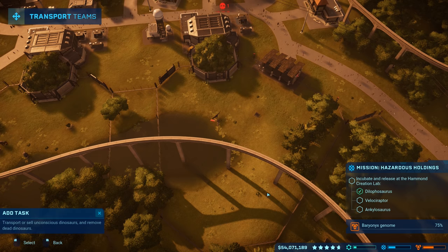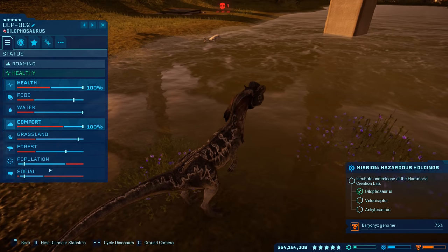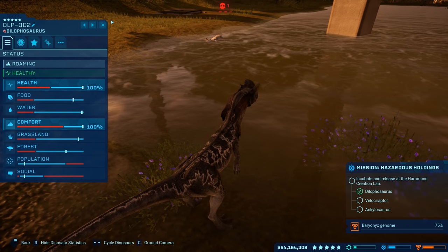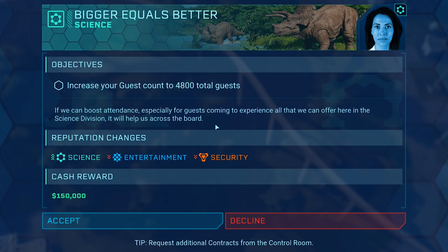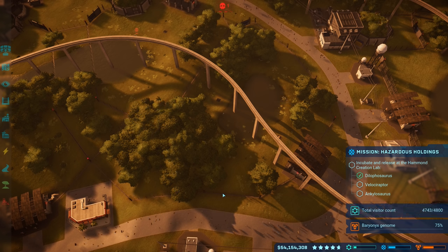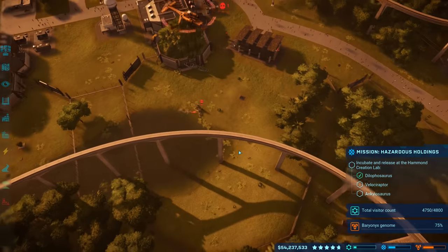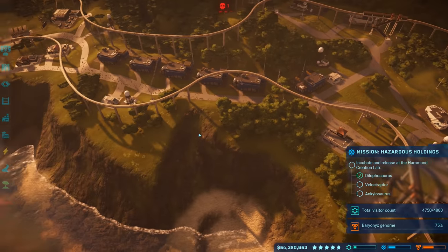The dead dino is a stegosaurus — they've been lasting quite a while. ACU center en route to pick up the asset. Checking the dilos' social — doing great. Population could do with more critters. Some of you were saying something about the loss raptor — new job available: increase guest count to 4,800 total. I think we're close to that now. Let's accept it especially because we need to get the science division up. We only need 50 more guests!